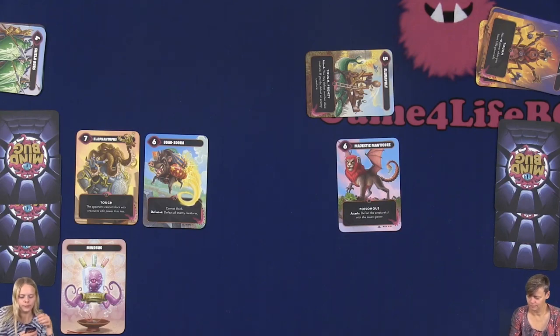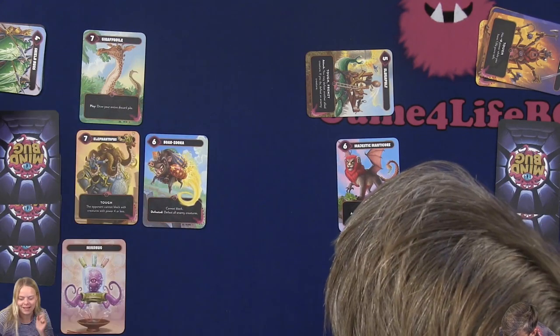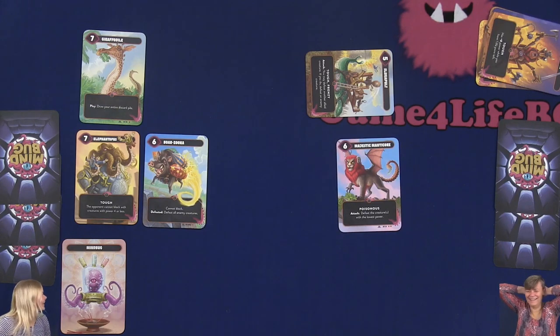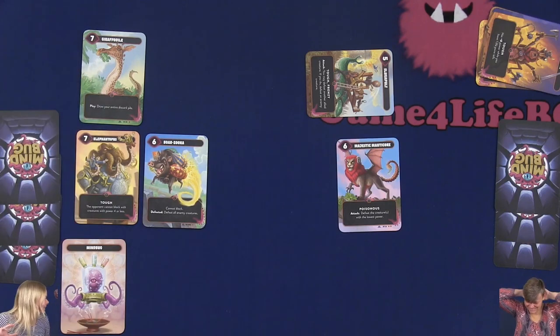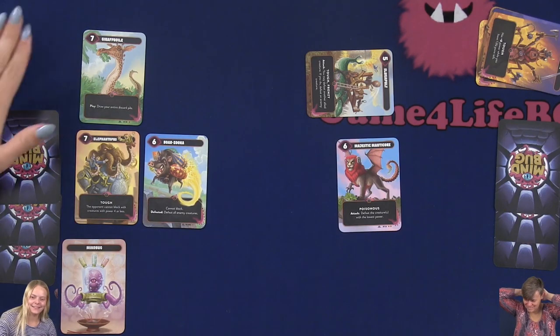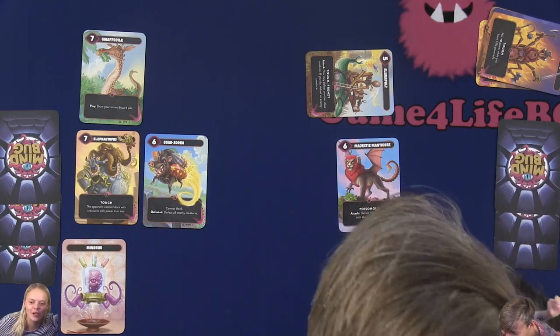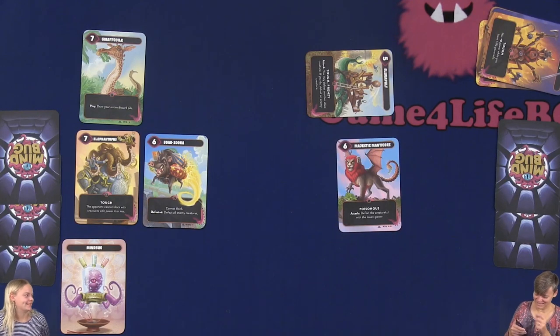My turn. I will play this one — it says: play, draw your entire discard pile. Oh no! I was just stacking up my discard pile. I had this one from the beginning in my hand. I was like, I'm going to stack this so I can get everything back — they have all been rebirthed. That is so annoying. I don't actually ever believe I'm going to win until I actually win, because it feels quite hard for me.